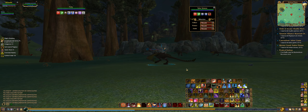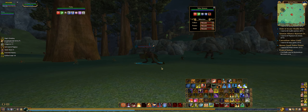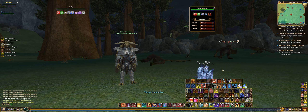Today we're going to cover a few things all at once. I wanted to show you a class I hadn't shown you yet, which is a pet class. This is my alt Wrenth. She is a coercer, which is a magician. This character has a pet and a mercenary.